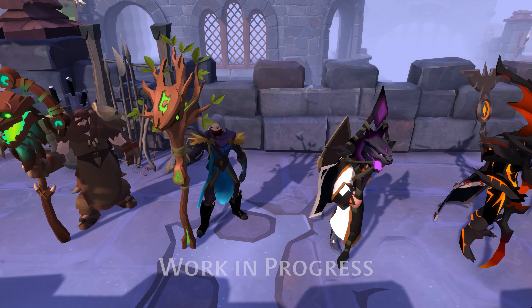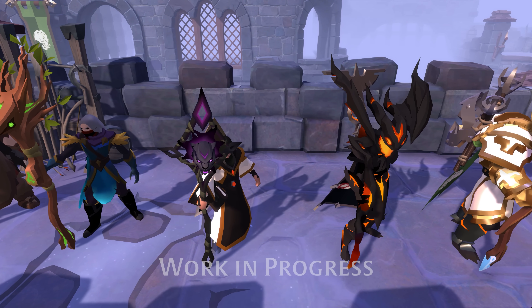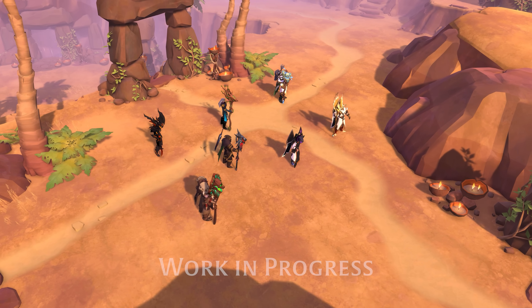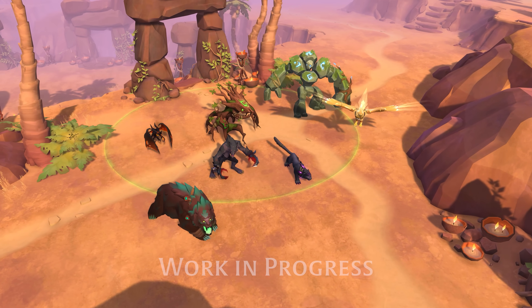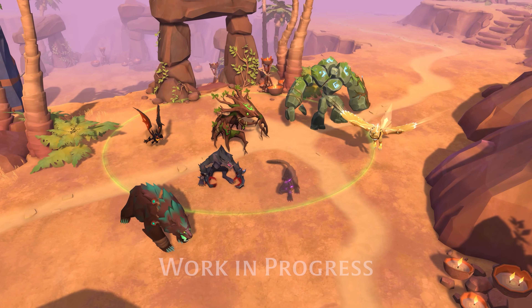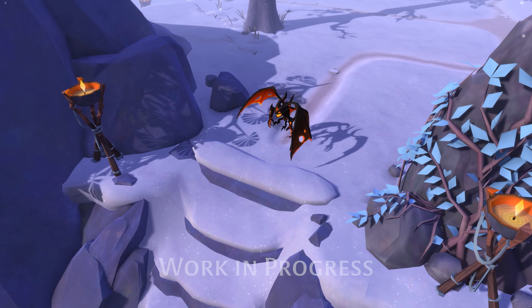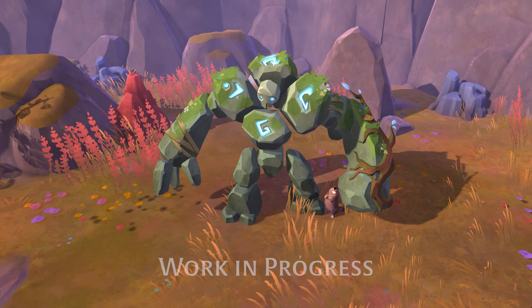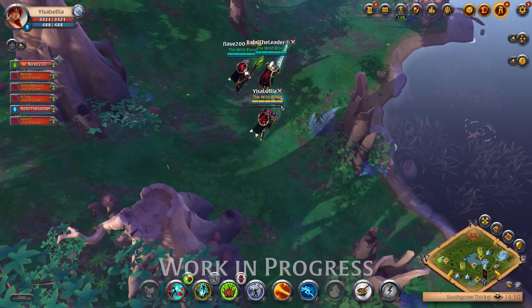There are a total of 7 different staffs. Each one lets you transform into a completely different creature, called Shapes. These Shapes have their own unique abilities and stats, ranging from Fragile Damage Dealers to Immovable Tanks, making this a very versatile weapon line with a very active playstyle.